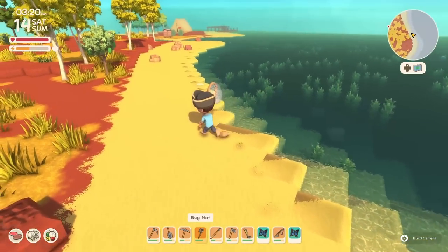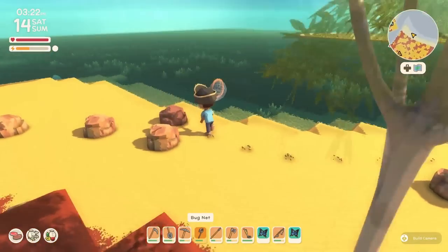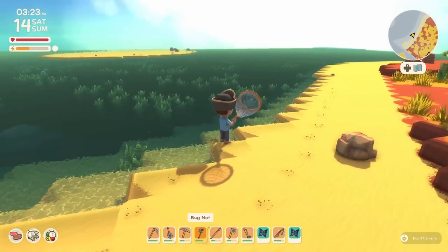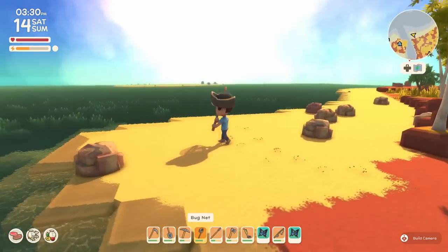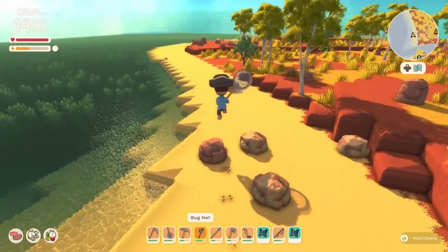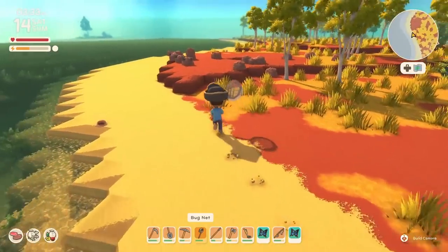There are a bunch of different shells and sand dollars that'll wash up on the sandy beaches all across your island. I've picked up quite a few, but I noticed when I was selling them that I could have made a lot more money if I spent that time hunting butterflies instead.